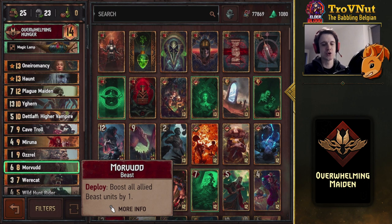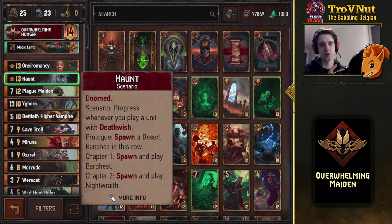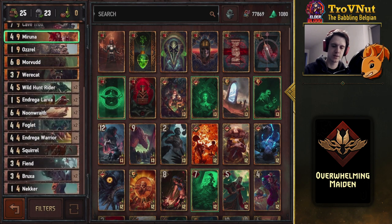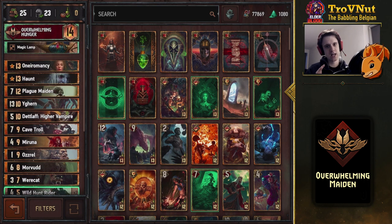On top of that, any other rats or the Werecat you might have spawned add even more. For consistency, we add the Monster scenario Aeromancy Haunt, which spawns a large number of consuming units — very important because the consuming units in this deck are limited. Most come from Haunt. We have three charges of Overwhelming Hunger which can consume as well, and two Andrega Warriors to consume, but that's it consuming-wise.